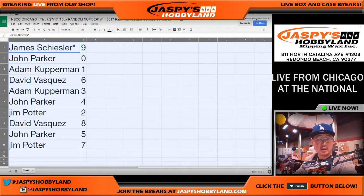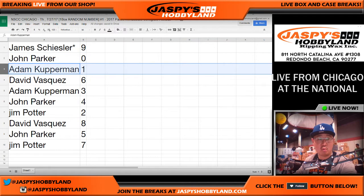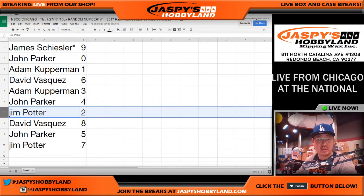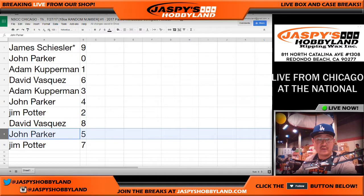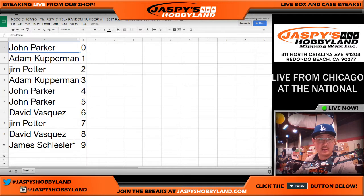James, you have number nine. John Parker, zero — and any and all redemptions. Adam Kupperman, you got one. David Vasquez, six. Adam Kupperman with three. John Parker with four. Jim with two. David with eight. John with five. Jim with seven. Let's numerically order this in column B.